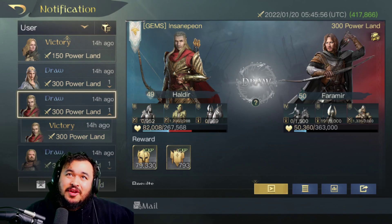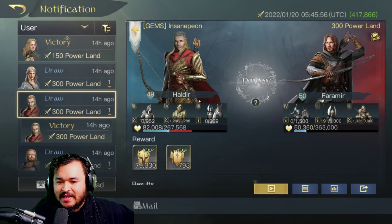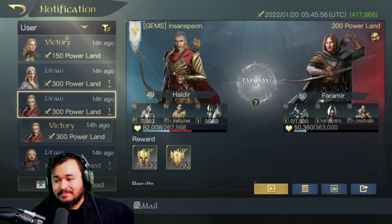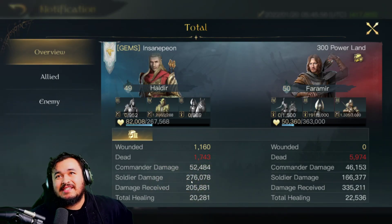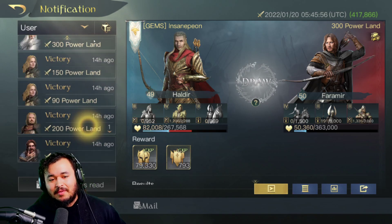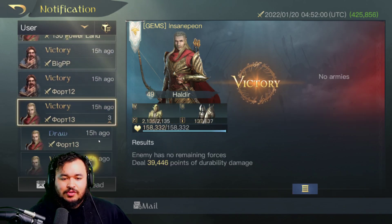This is the 300-power land tile army — they have some decent armies and decent skills. Haldir almost took them out. After losing a tiny bit of units, he went and fought a 300-tile army and almost zeroed them out. Soldier damage was 276,000 — holy mackerel, that's a lot of damage. We can compare it to Faramir, who also has Guide, and he did a fantastic job. So this is where you can see Haldir does some great work.